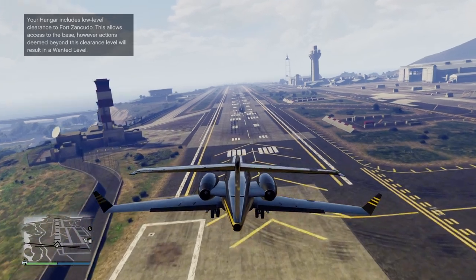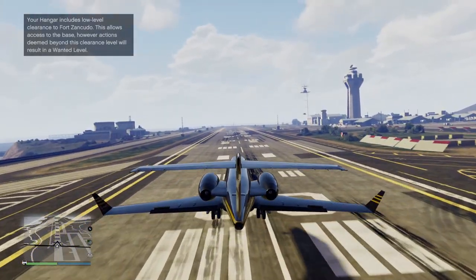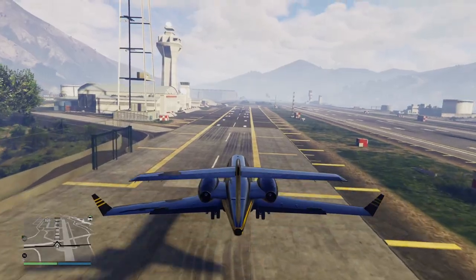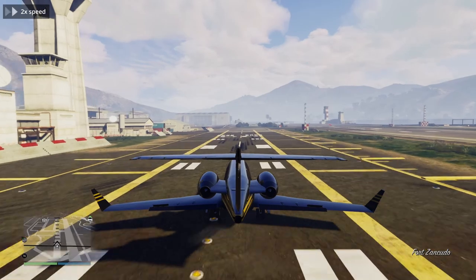As I said before, Fort Zancudo's lane is longer than Los Santos Airport, so no problems there. For the secondary, however, I tried to land as close to the beginning as possible. This would give me time to brake all the way.